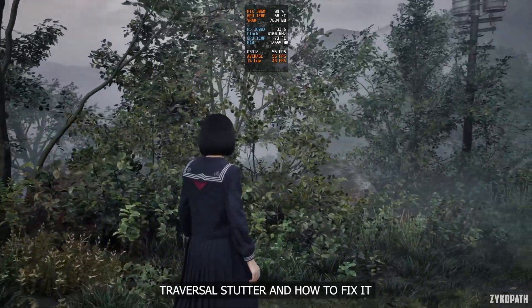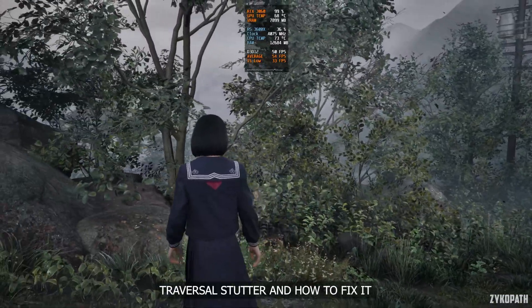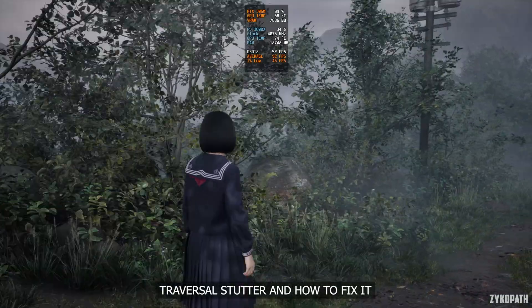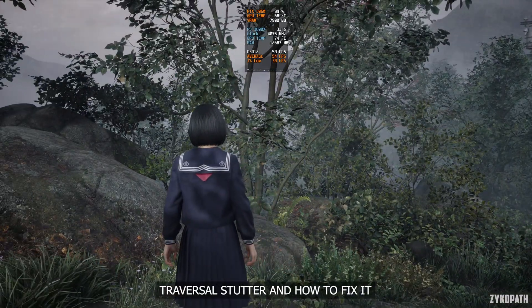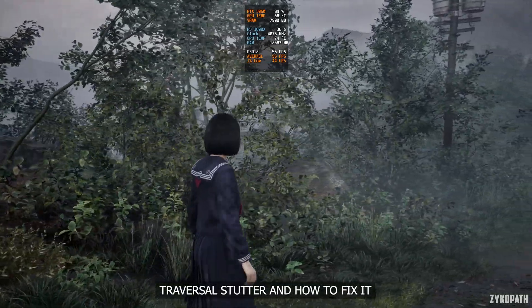If you hear the words Silent Hill and Unreal Engine 5 in the same sentence, you get traversal stutter. Silent Hill F is no exception, as it suffers from frequent stuttering issues — but at least we can deal with the traversal stutter and even 100% eliminate it.